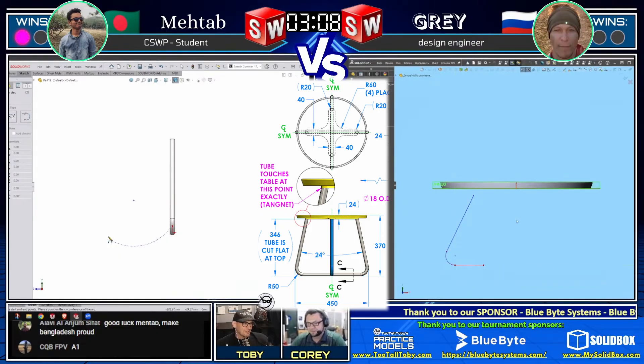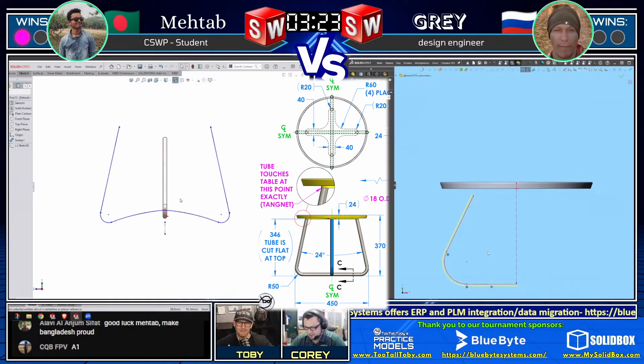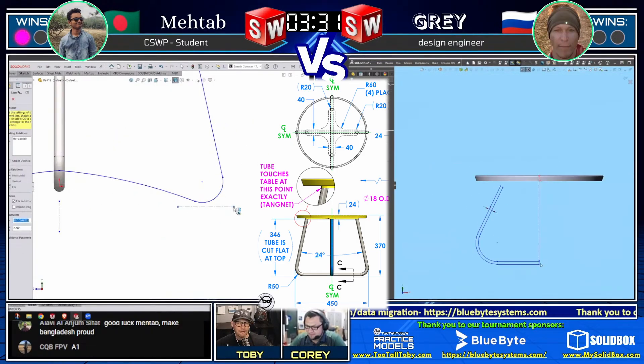Without giving away too much, I think Gray may have just run into a little gotcha on the print. I'm not going to say any more than that, but if you guys are looking at the print and you look at what Gray just did, you'll understand what I mean. This is definitely one I was really hoping would come up in the tournament because it does have some gotchas in it. These are the types of things that sometimes happen in the real world - you have to create parts so that they work together.